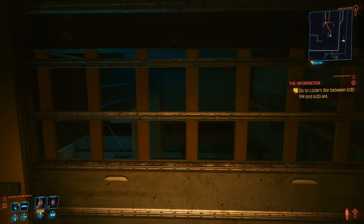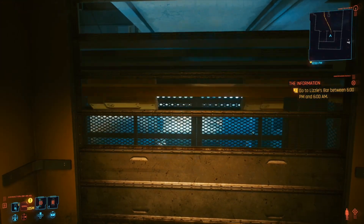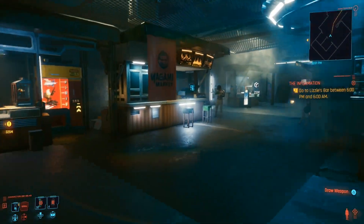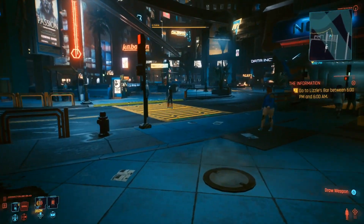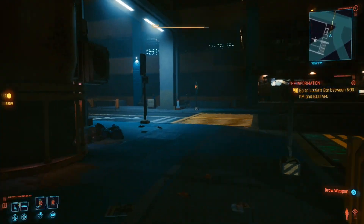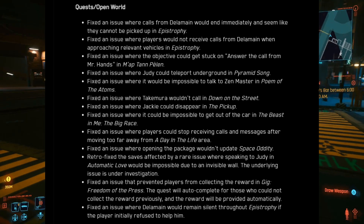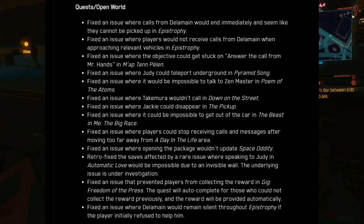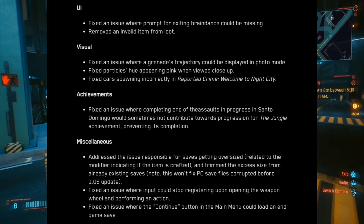I want to jump on CD Projekt Red a little bit here — 'and more' should never be in your stability fixes or patch notes in general. You need to put it all out there; there should not be an 'and more' as an explanation of something you fixed. Moving on, the patch notes also cover various crash fixes related to loading saves, opening/closing the game, a point-of-no-return quest, and open world — basically issues that halted players from progressing through missions.